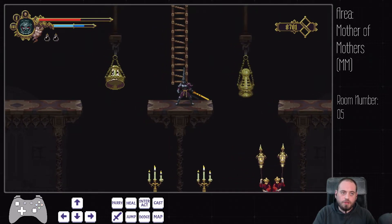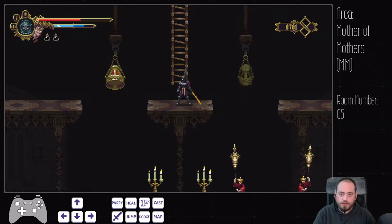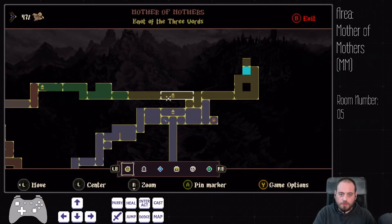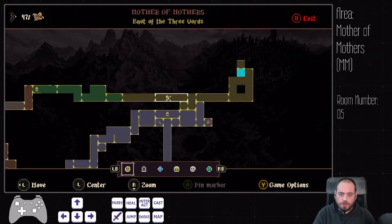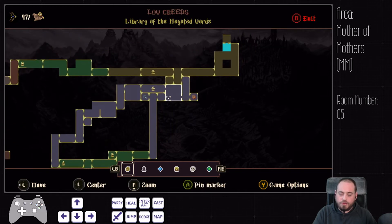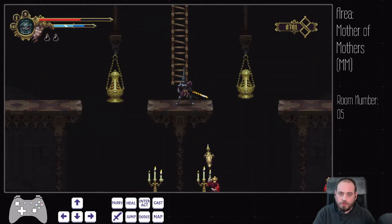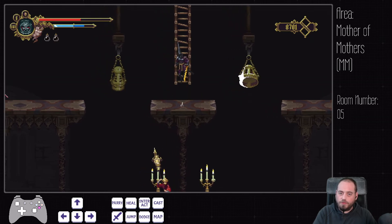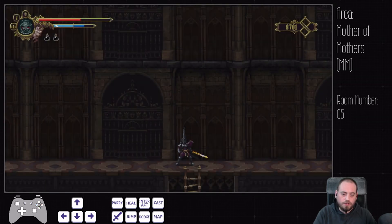Even though we technically have two glasses here, since we are coming straight from either this checkpoint or after Exposito — maybe we don't have two glasses. Well, in either case, be careful with the sensors and we just exit up here.